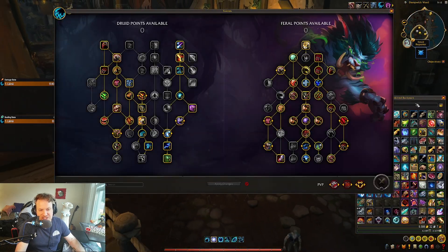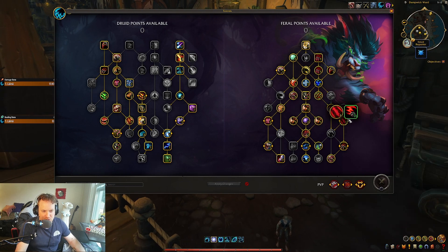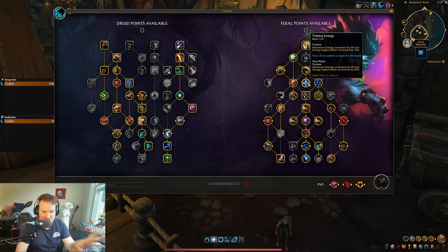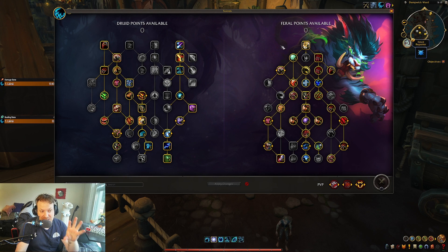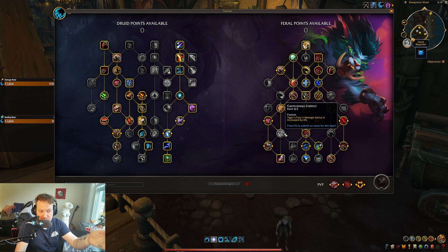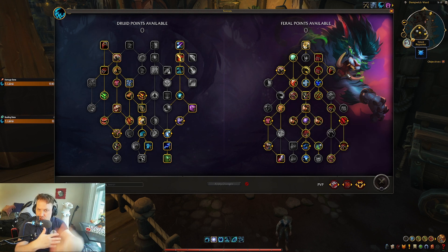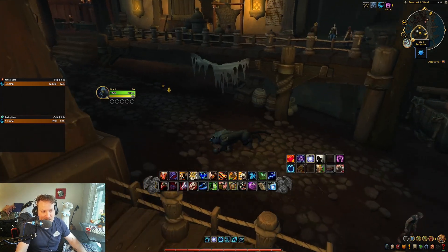Realistically, if you wanted to do a regular build where you take Brutal Slash, don't take Thrashing Claws, don't take Tireless Energy — I'm taking a lot of these talents that I enjoy, maybe they're a little more noob-friendly. But if you could get an extra point into Carnivorous Instinct or Circle of Life and Death, and if you know how to play Feral Druid better, I think this is just going to be a win for you. An absolute win.